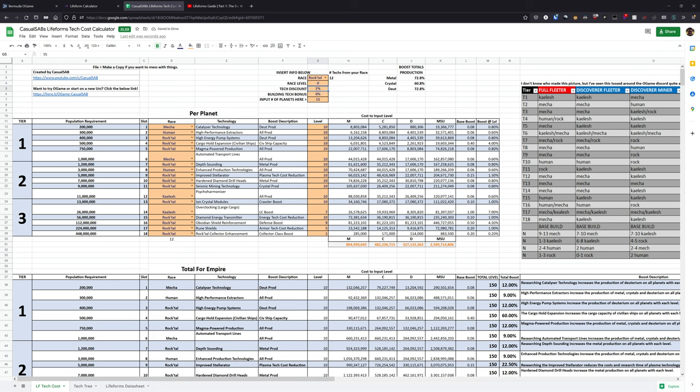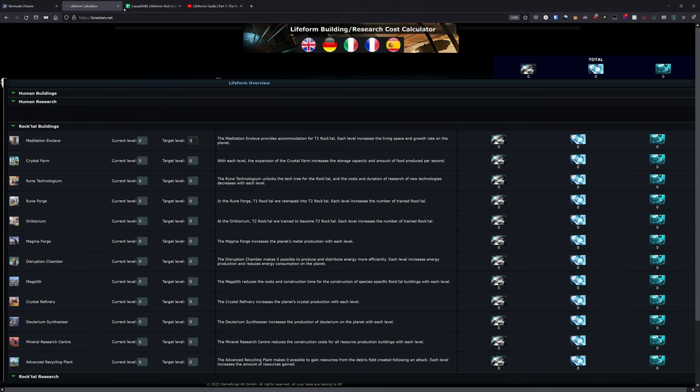Down below that, I have the tech discount. This is going to be fairly easy to get at least 5%. Each of the Lifeforms races has a building that does the exact same thing — it's the third building and is basically the research lab for Lifeforms technologies. Unlike traditional research labs, the Lifeforms research buildings — there are four of them that all do the same thing, just with different names — they're the third building on each Lifeforms race.